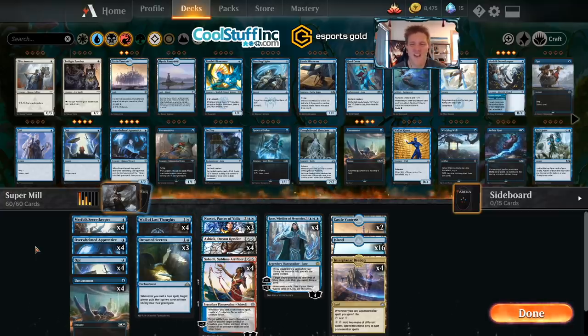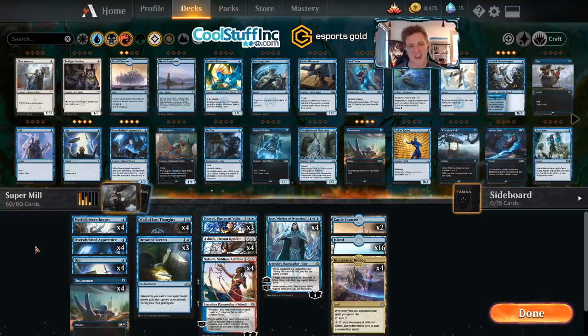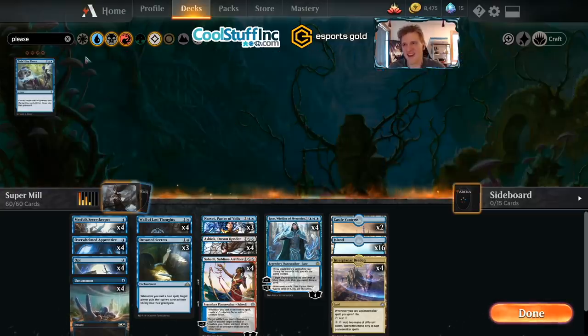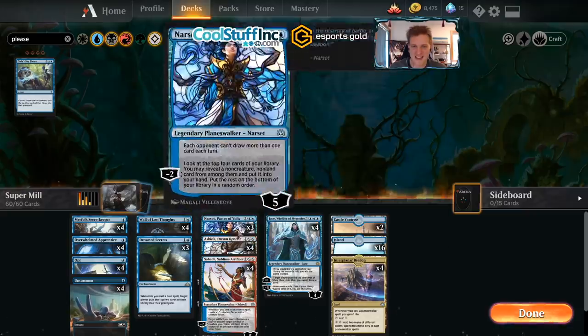We're trying to make all kinds of decks from just the color blue this week. One of the favorite strategies in blue is mill, and people often want me to build a mill deck. I also have a turbo mill deck we might show this week where all we do is cast cards like Thought Collapse and 'You Didn't Say Please.' People love these cards, but counter spells aren't great right now, so I wanted to make a mill deck in a different direction.